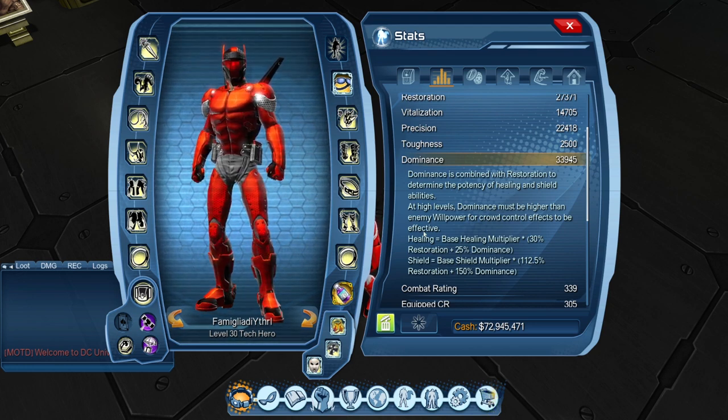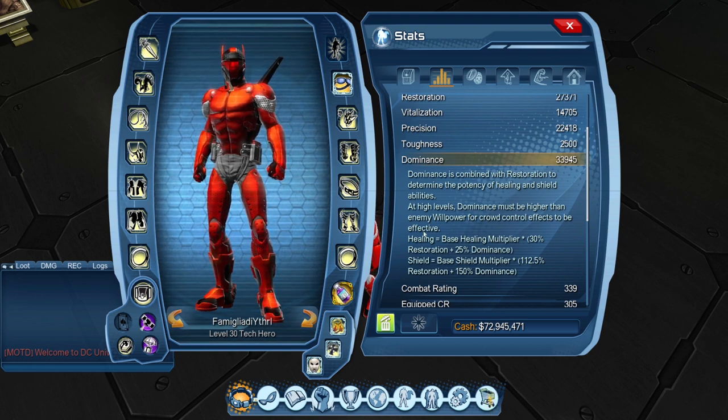Different shields have different base shield multipliers, meaning different strength levels. The general rule of thumb is: the higher your Dominance or the higher your Restoration, the more damage your shield is going to absorb. That's the key takeaway.